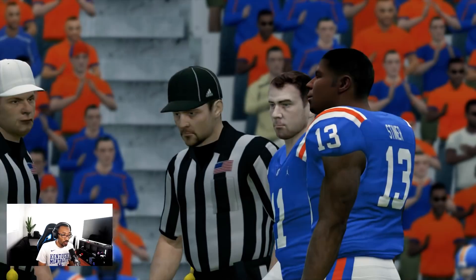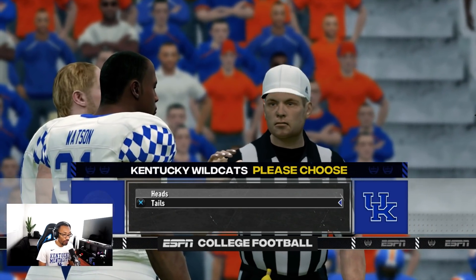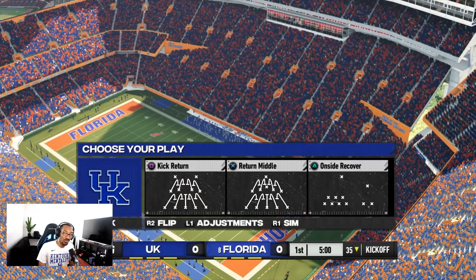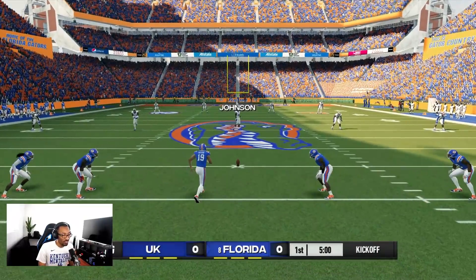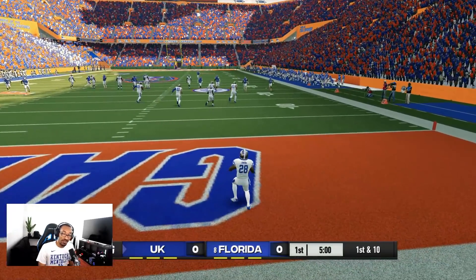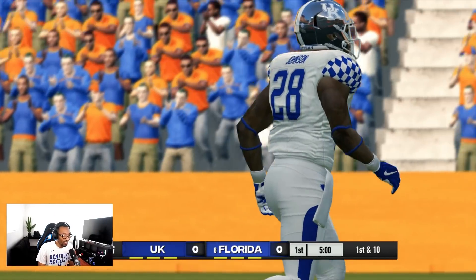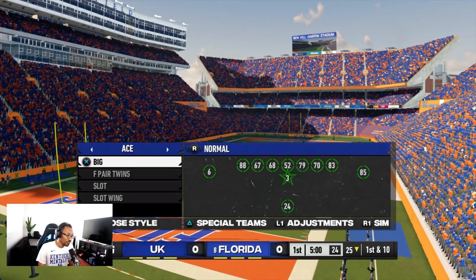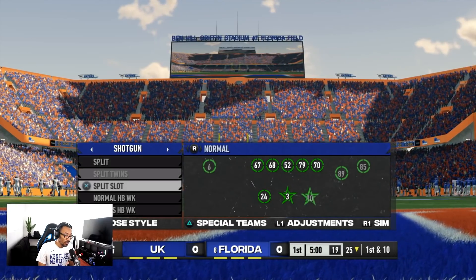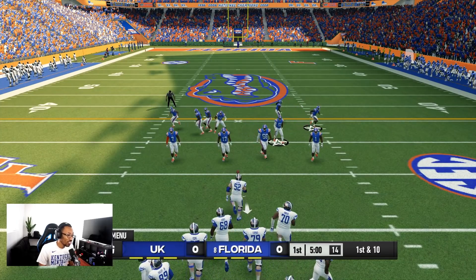The coin toss is different too — 'tails never fails,' but it failed that time. They literally changed everything. I want to go ahead and receive. The play call screen is also different. You see the score bug at the bottom — number 8 Florida. UK is obviously not ranked, not even close. The chrome helmets are looking good. The play calling screen is completely different — it must have been a ton of work getting all this done.